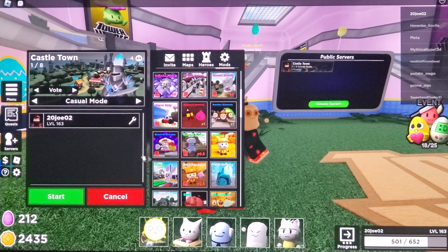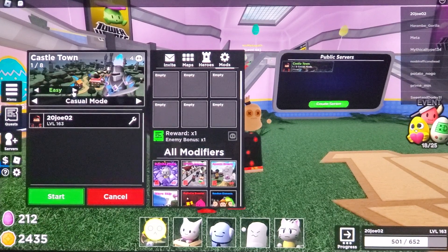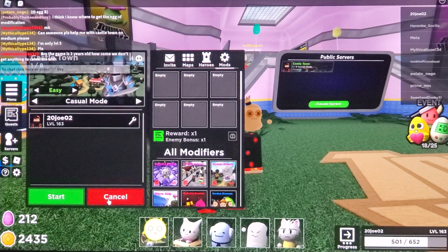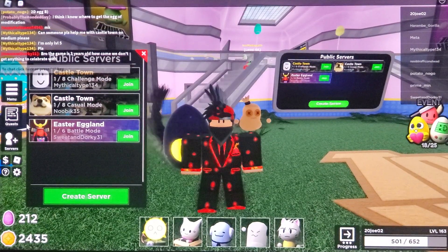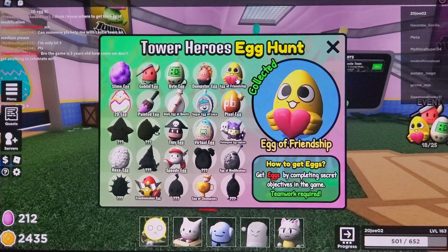You can use infinite mana towers or anything you want, then just play through it. You can do it on easy — just beat the 25 waves and you'll get the egg. That's how it worked for me, so I'm guessing it will work for you.